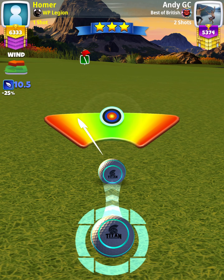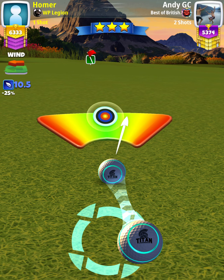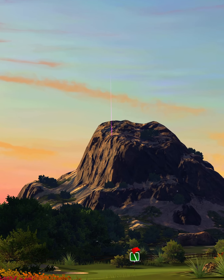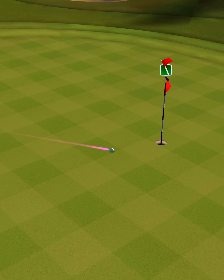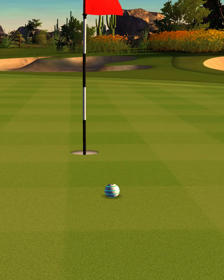Then we're going to apply slightly more than a half a ball of curl, so about 0.6 ball of right curl. We hit perfect. Ball's going to land in the fairway, bounce up toward the green, and we're going to roll about a square to the right of the cup. Great speed, but a little bit right, so slightly more curl than we needed.